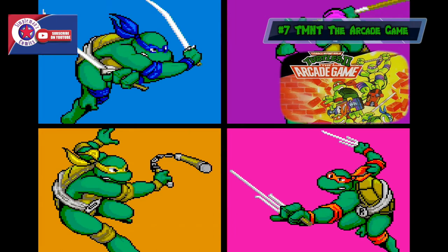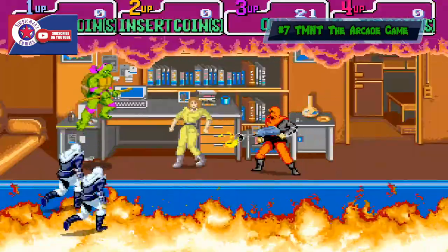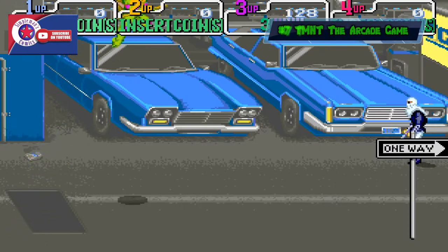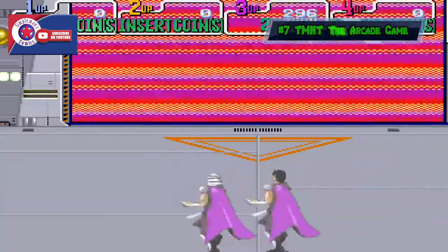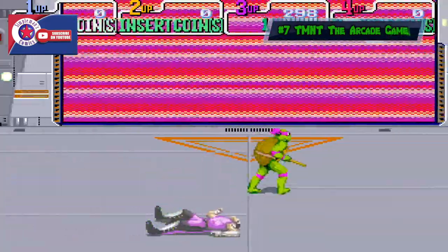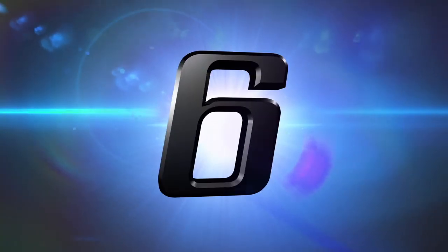At number seven we have Teenage Mutant Ninja Turtles the arcade game. It originally came out as a coin-operated arcade game in 1989, developed and published by Konami. Players choose one of the four Ninja Turtles — Leonardo, Michelangelo, Donatello, or Raphael — to rescue April O'Neil and Splinter, both kidnapped by Shredder. It's classic side-scrolling action, later released on Nintendo Entertainment System in 1990, then on Xbox Live Arcade. It also appeared in TMNT 2: The Battle Nexus, unlocked by finding an antique in stage nine, though with altered music and edited voice clips. A total classic.